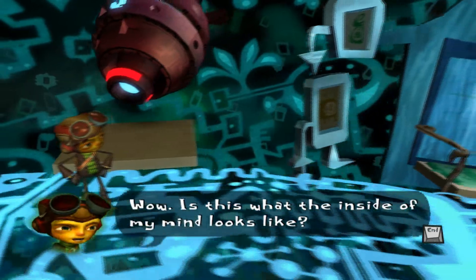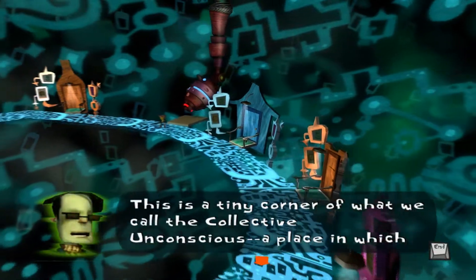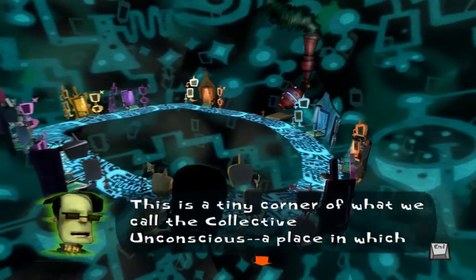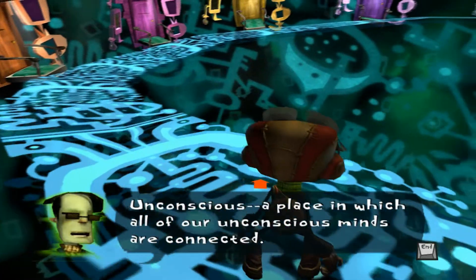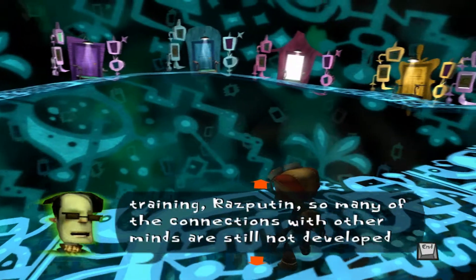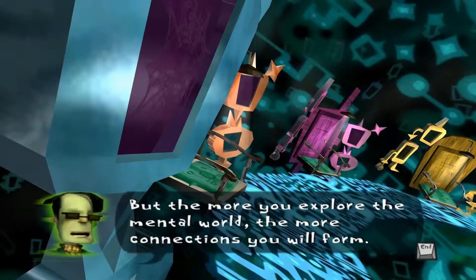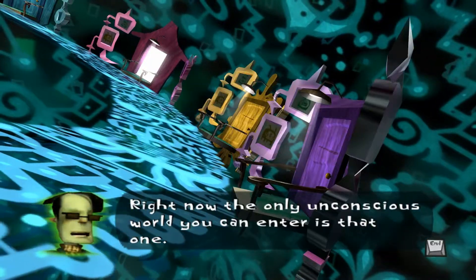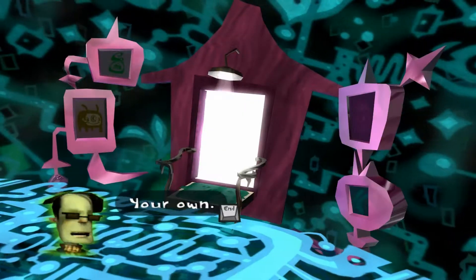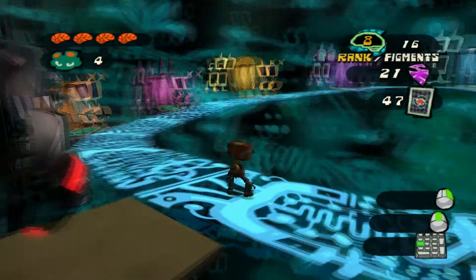Wow. 'Is this what the inside of my mind looks like?' 'Not yet. You're still traveling to the astral plane. This is a tiny corner of what we call the collective unconscious — a place in which all of our unconscious minds are connected. You have just begun your training, Rasputin, so many of the connections with other minds are still not developed for you, and those doorways remain just out of reach. But the more you explore the mental world, the more connections you will form. Right now, the only unconscious world you can enter is your own. Step through it and we'll continue.' So yeah, this is the collective unconscious — pretty much the hub world for the mental world.